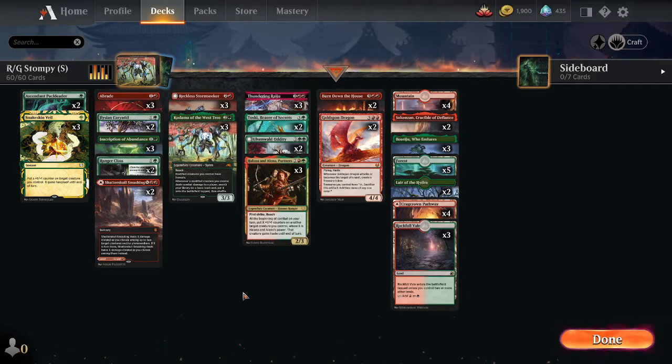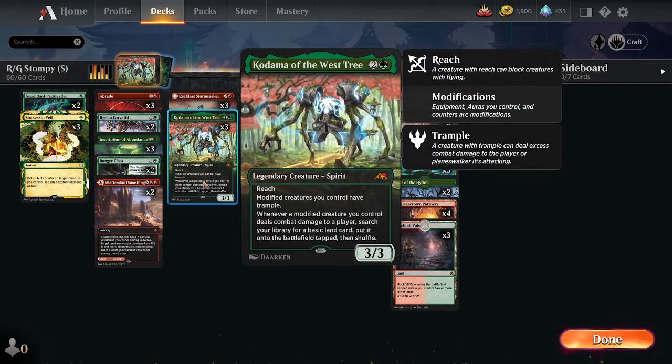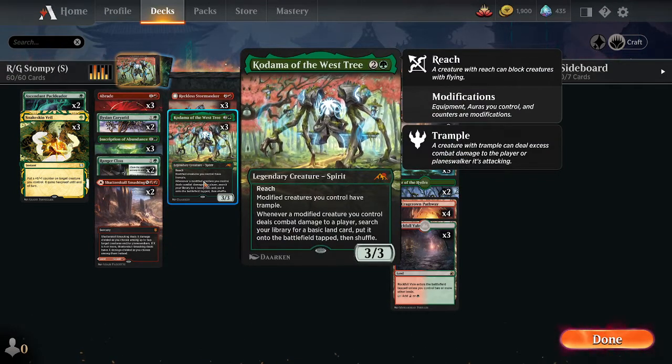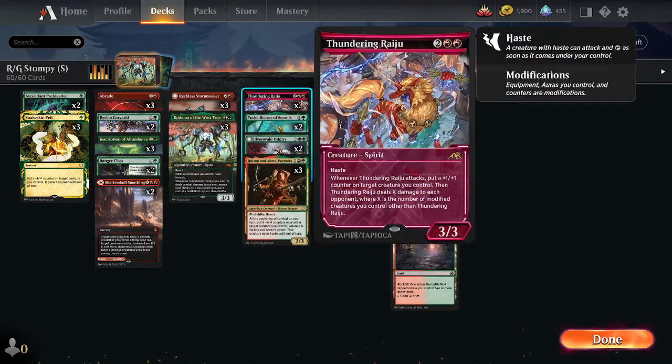We are playing Red Green Stompy in Kamigawa Neon Dynasty Standard using Kodama to give all of our modified creatures trample and be able to get basic lands from our deck, put them out on the battlefield, along with Thundering Raiju which gives plus one plus one counters to our creatures when it attacks and then deals X damage to our opponent where X is the number of modified creatures.